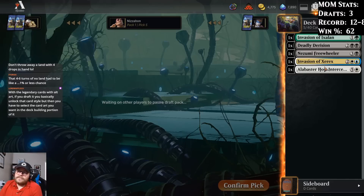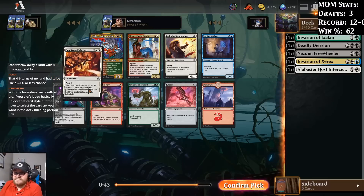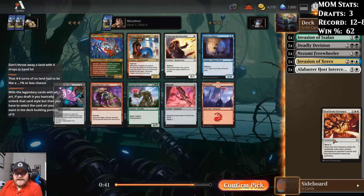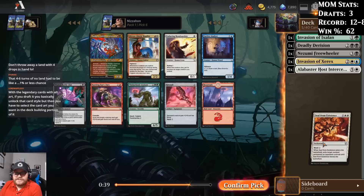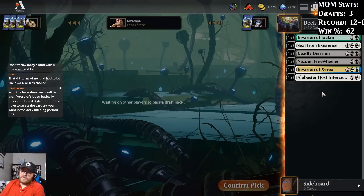Big Fiend Hunter with Plane Cycling. Seal from Existence — pick 6 is kind of late, so pretty happy to take that. It's that strong that seeing it pick 6 is a little bit surprising to me. Must mean white's fairly open.